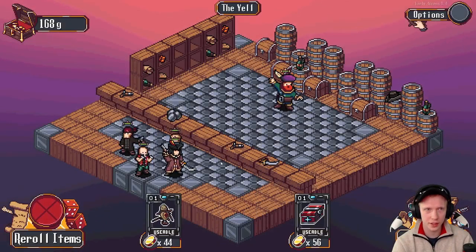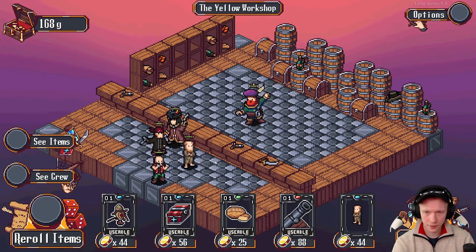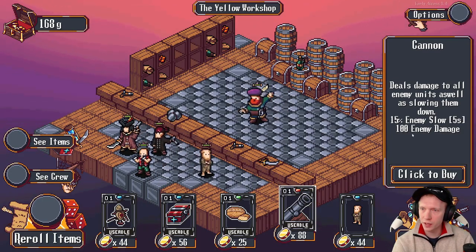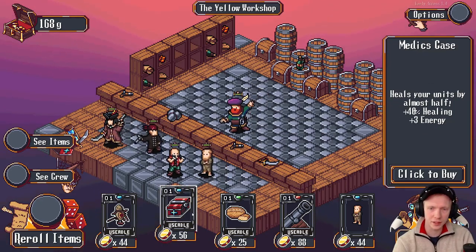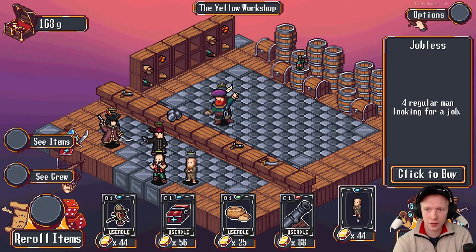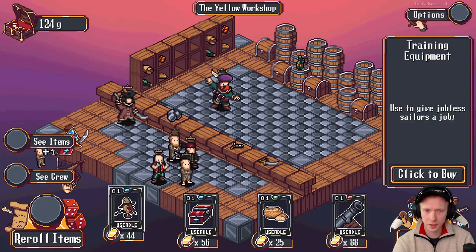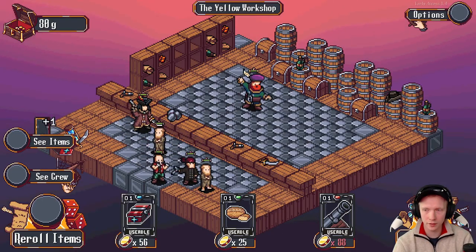I got an item once that lets me pick where we sail to, kind of. So that made it interesting at least. Back at the shop. We have 168 gold. This item slows the enemies down and deals 100 damage. That's a big heal. I think we really need crew though. I'm gonna buy this, and then I'm gonna buy this — used to give jobless sailors a job. I need more than one obviously, but I think we'll do that for now.